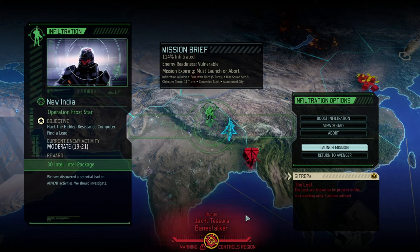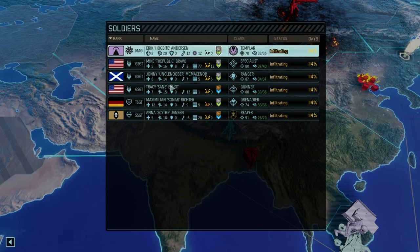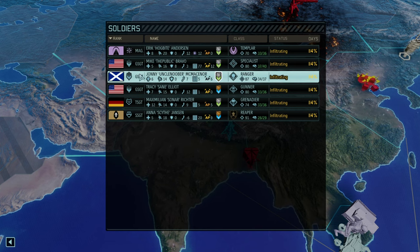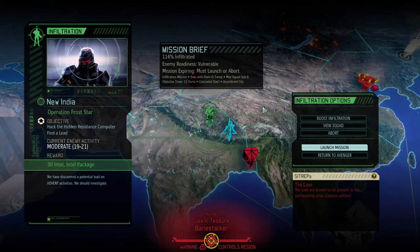Hello and welcome back to another episode of XCOM 2 Long War of the Chosen. My name is Saiken and today we're continuing the Long War of the Chosen legendary Iron Man playthrough, Operation Frost Star, where we want to get a resistance computer for a lot of intel. We've got the prime team, the Grey Knights. Hobbit and his friends are going to infiltrate. I want to bring these gunnery sergeants to Master Sergeant, and Sonar is still a little bit behind the curve. Good news though: the Grenadiers will now have a big fat buff as I finally got the incendiary grenades done.